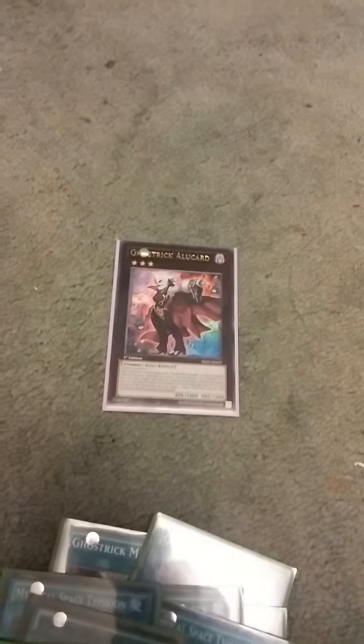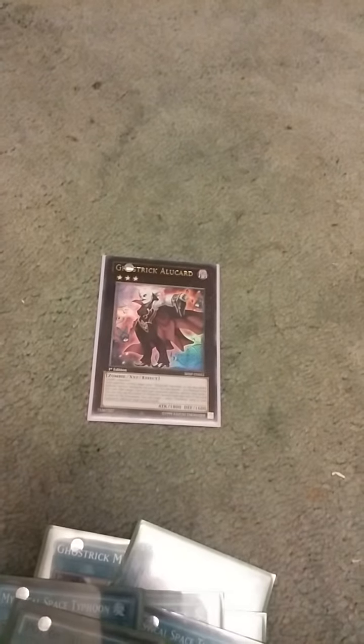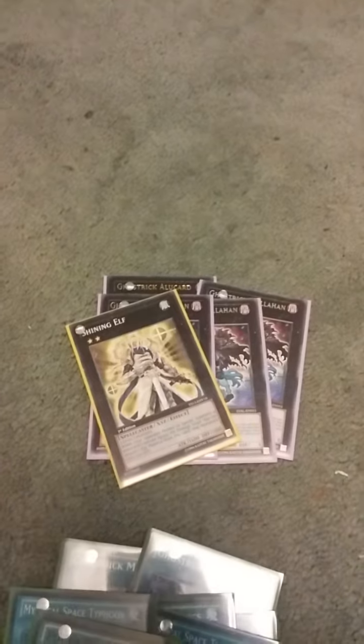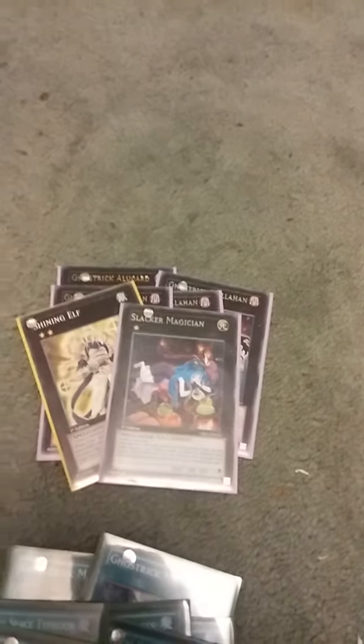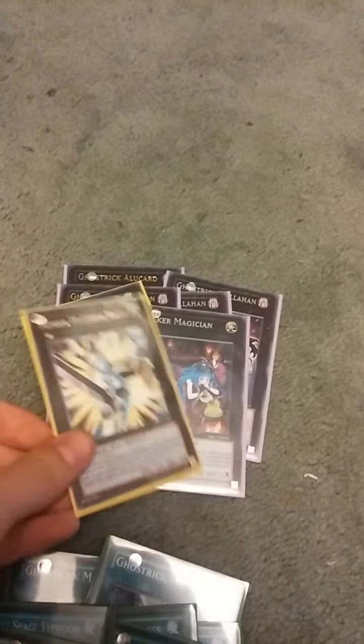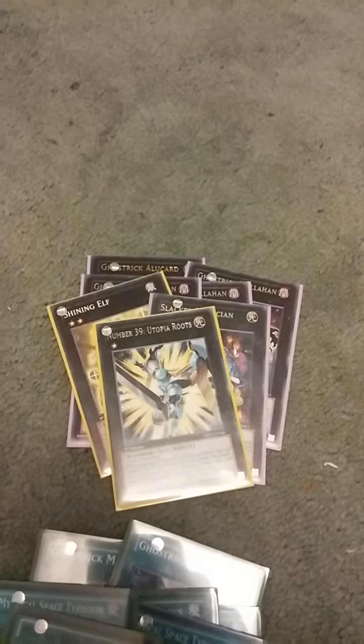That's it for the main deck and now onto the extra deck. 1 Ghost Rix Alucard — that's mainly because I only have 1, I would run more. 3 Ghost Rix Dullahan, 1 Shining Elf because it just gives you a level 2, even though it's not a particularly good one. 1 Slacker Magician and 1 Number 39 Utopia Roots.